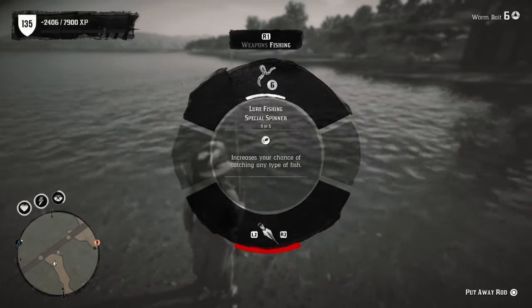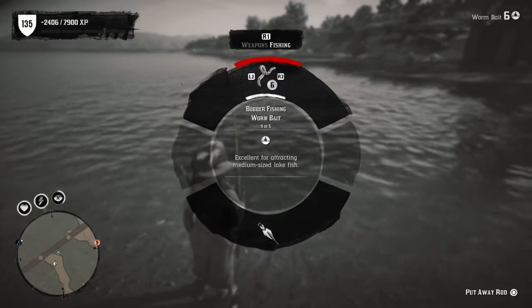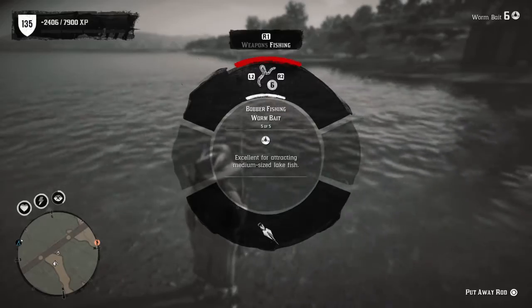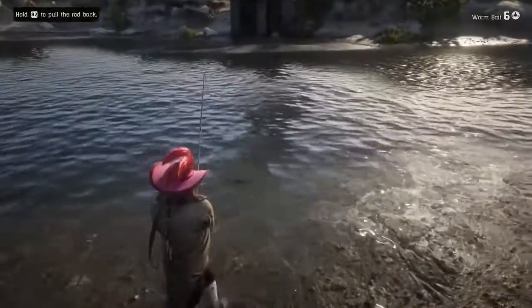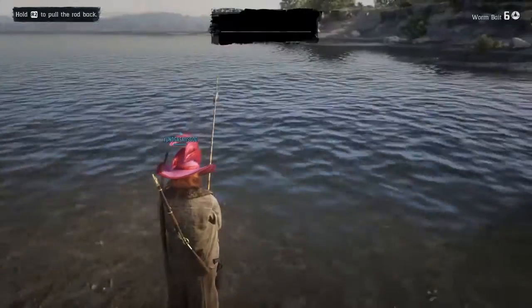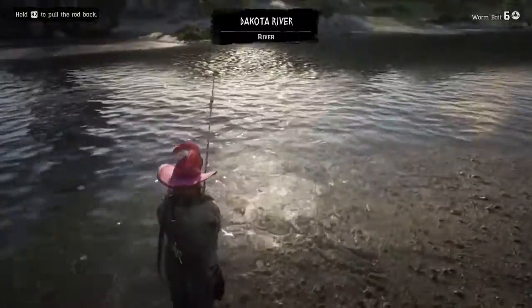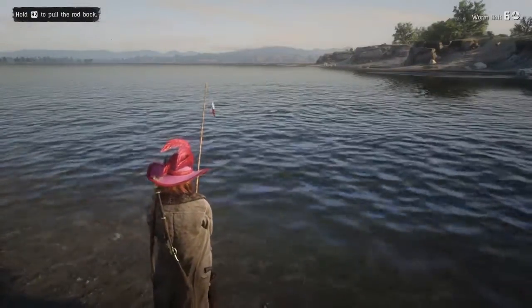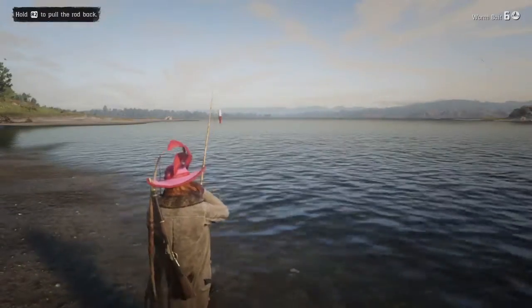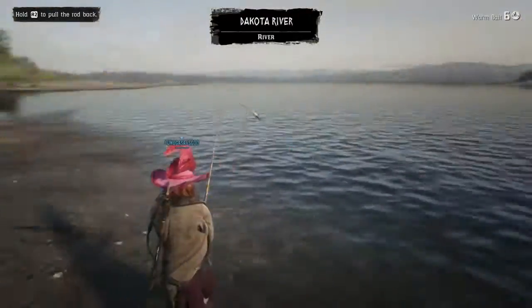Equip your special spinner or special river lure, and then equip either cricket bait or worm bait. What's going to happen is there's going to be a lot of largemouth bass and a lot of steelhead trout spawning. If you get 10 of the largemouth bass that's going to be $20 right there, and then if you get 10 of the steelhead trout that's going to be another $25.